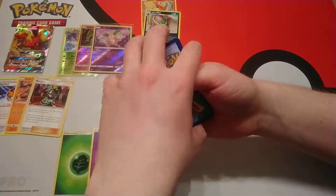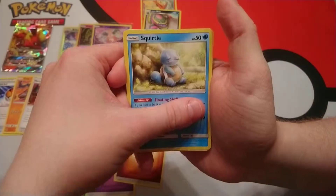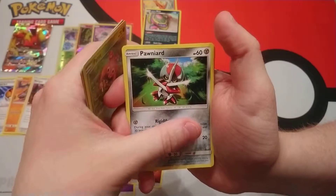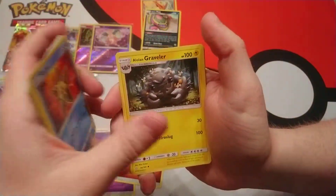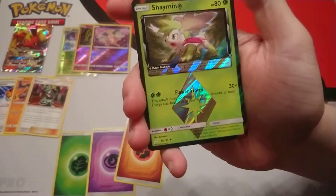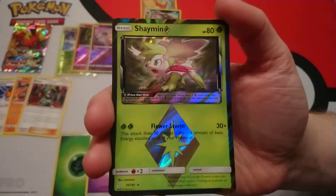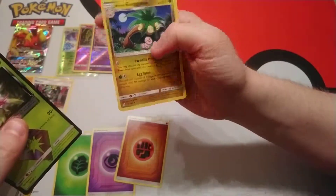We have Squirtle, a Tentacool, a Paras, a Ponyta, Staryu, Alolan Graveler, a Carbink, a Water Memory. We've got Shaymin Prism! Yeah, that one's used — that's a nice and good one. And our rare is Alolan Exeggutor. That is also used in a budget deck.